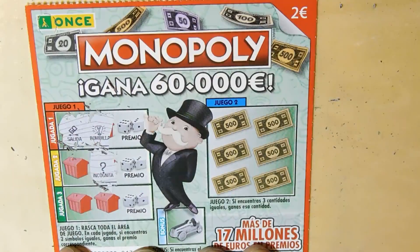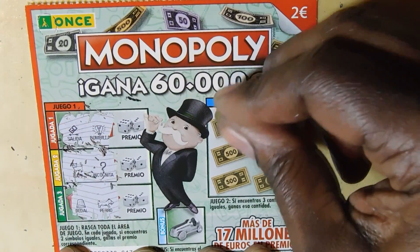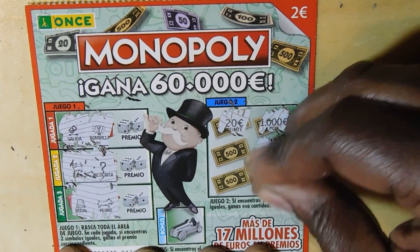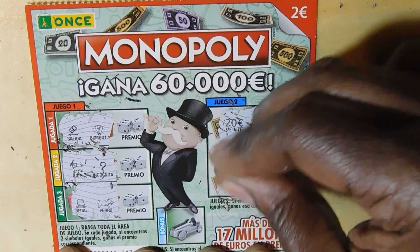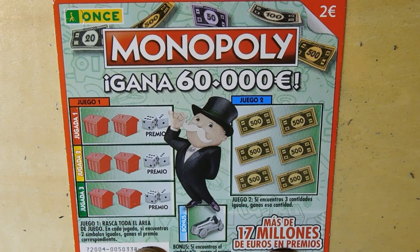Next Monopoly: symbols include ghost, light bulb, question mark, cat, thimble, and dog. Checking amounts: 20, 1,000, 20, 1,000, 5, 5 — no triple match. Bonus revealed a ghost symbol — no win. The two Poblenu section tickets won; the Rambla tickets did not.